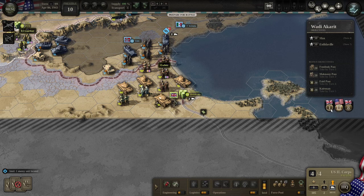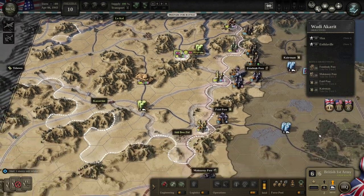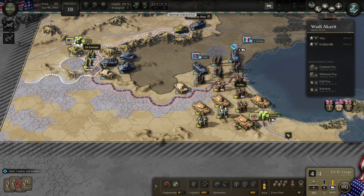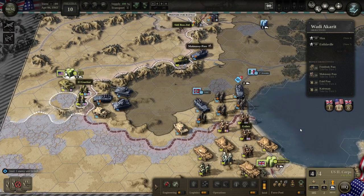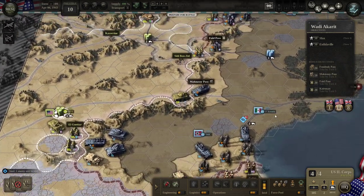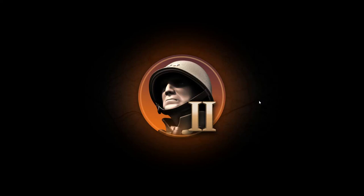Then we have Patton and the 2nd Corps, and Anderson — I'm not familiar with that general. Since we pretty much already used most of our prestige — our points to purchase — I'm not too concerned about buying any more reserves. We should have enough on the starting scenario to get what we need done. Let's end the preparation phase and get started.